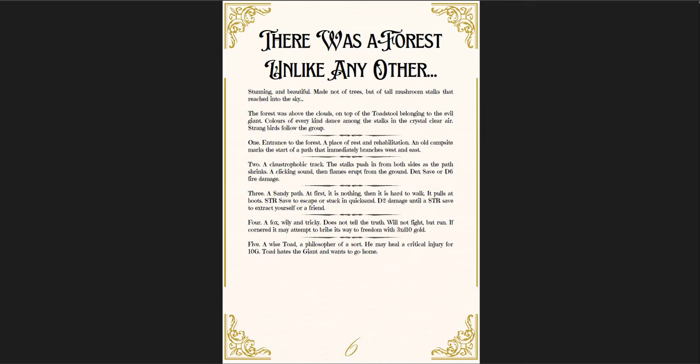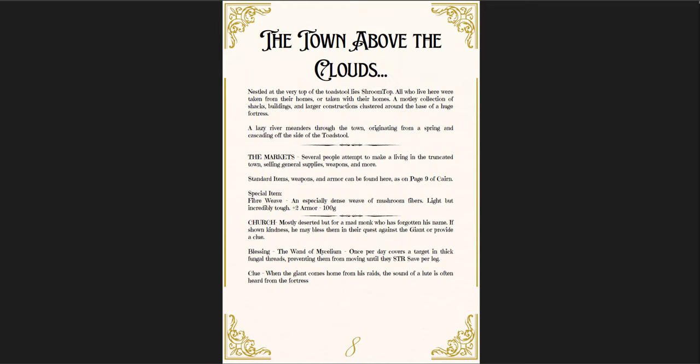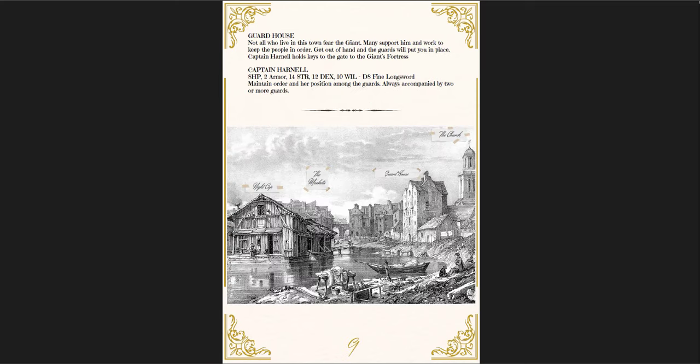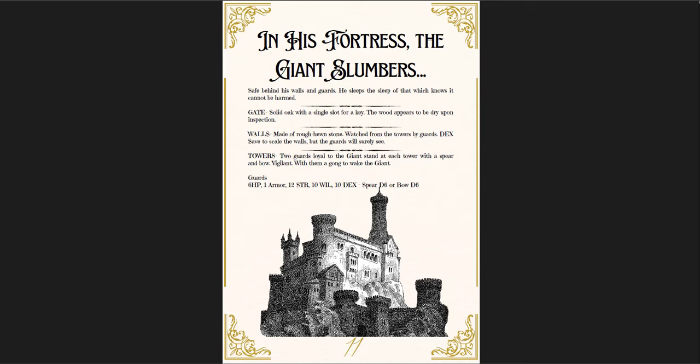Once you get through, you enter the forest with just a few locations. They're very flavorful but there's not a lot given to you. There's an entrance to the forest, a claustrophobic track, a sandy path, and a fox — wily and tricky, it does not tell the truth, will not fight but will run. If cornered, it may attempt to bribe its way to freedom with 3d10 gold. Then you get through to the town of the clouds, with markets, a church, and a guard house with a captain.